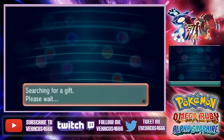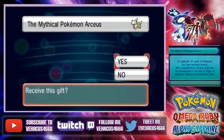Alright, Arceus. Let's see what you got. To celebrate 20 years of Pokemon, you have received Arceus with a special flute. Arceus could first be encountered in the Hall of Origins of Pokemon Diamond and Pearl.